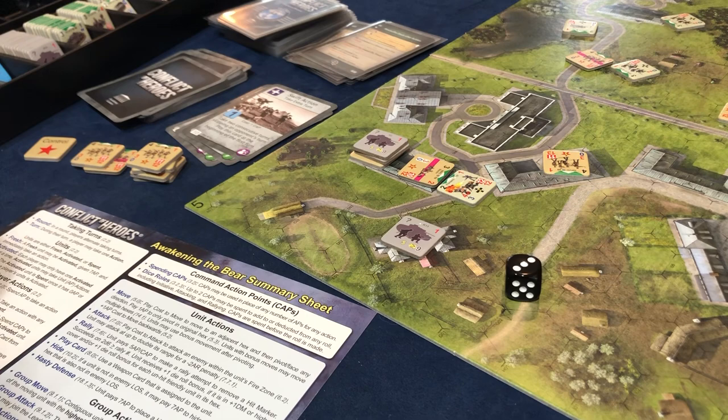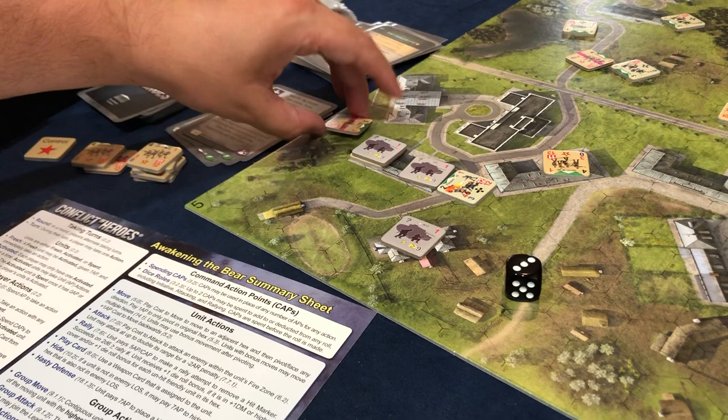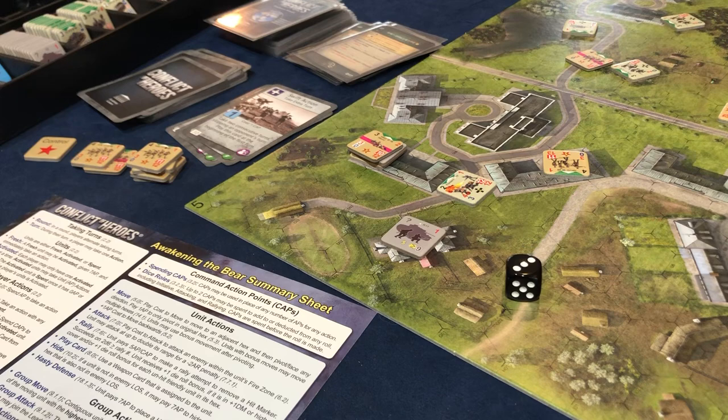That's a three AP move for him. Oh, I'm sorry — this one doesn't move, he's spent. That means this one would have moved and been revealed. It's the nothing burger. So we got lucky.